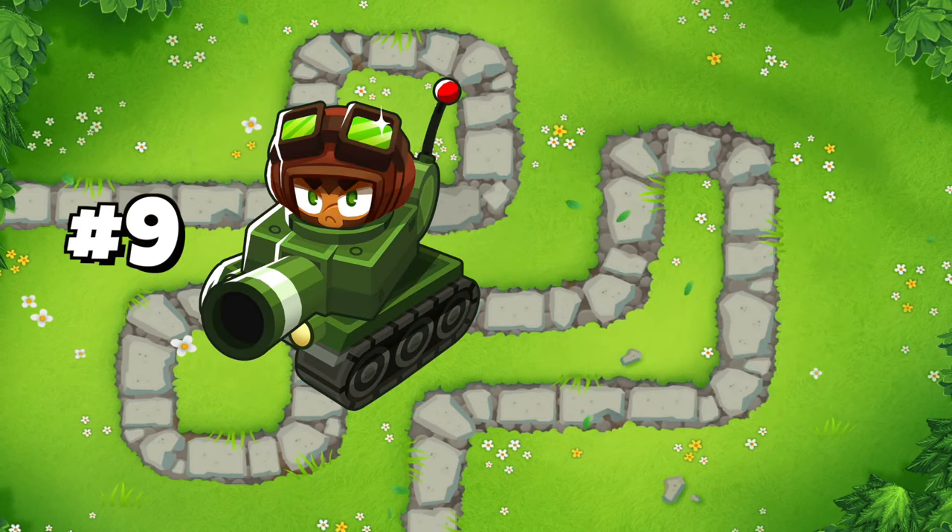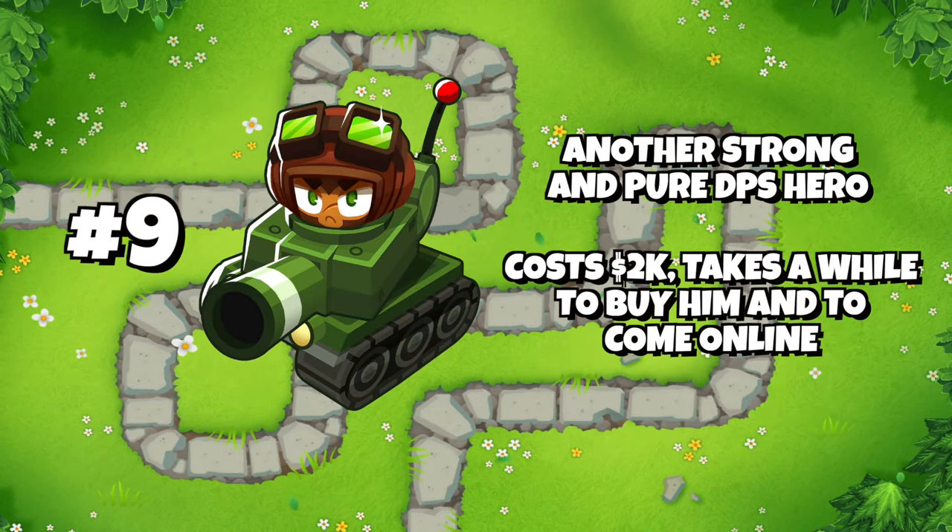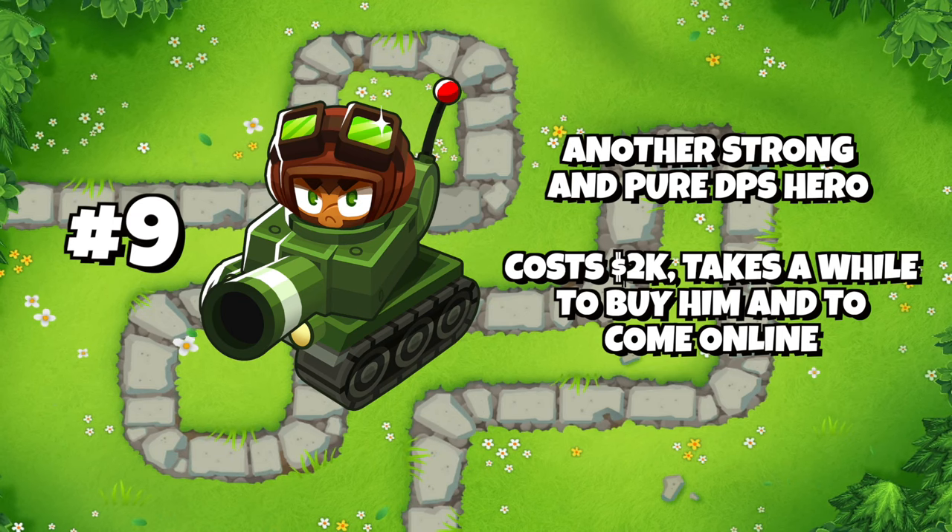Number 9 is Captain Churchill, another pure DPS hero but with a small caveat: he costs $2,000 to place, and it takes a while to get this money and also takes a while for him to come online.